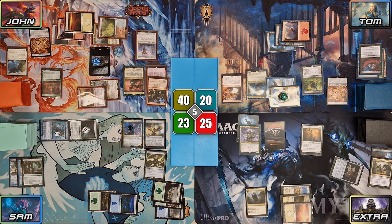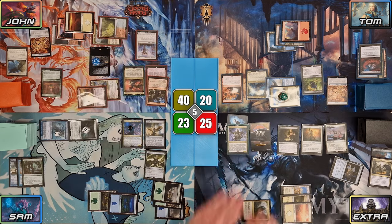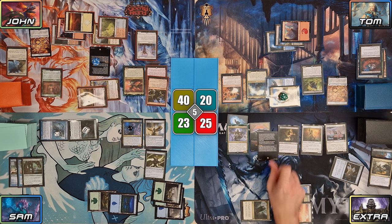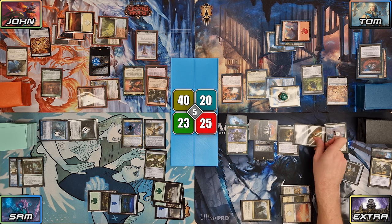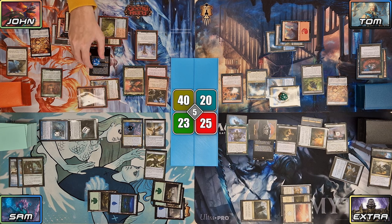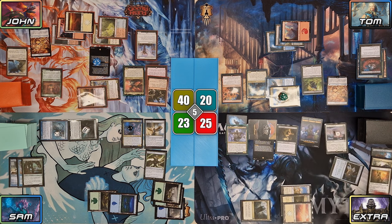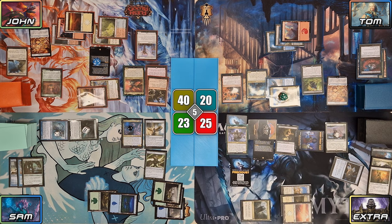Extra then takes his turn. Extra first casts a Nesting Dovehawk, then follows it with a Viscero Seer. He goes to combat and Dovehawk triggers, populating the Demon token and putting a +1/+1 counter on itself. Extra swings the original Demon and the Martyr at John, choosing the Martyr for the Clavaleno trigger. John blocks the Demon with a Thopter and the Martyr with Pantlaza. Extra sacks the Martyr to Viscero Seer in response, drawing a card, making a tapped 4/3 Demon, and a 1/1 token. Nesting Dovehawk also gets 2 more +1/+1 counters thanks to the token's entry. Viscero Seer's ability resolves and Extra scries 1, keeping it on top. He passes.